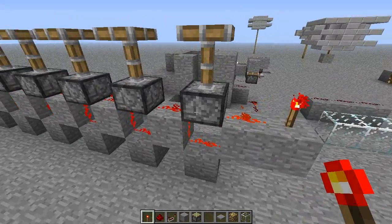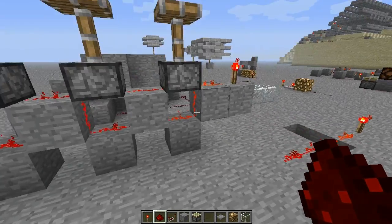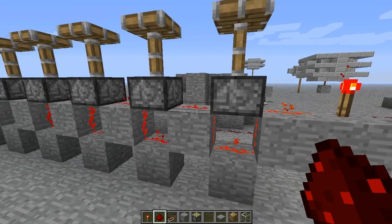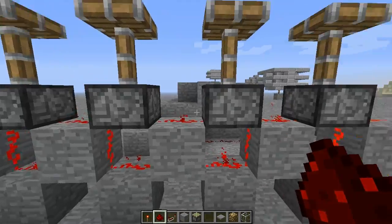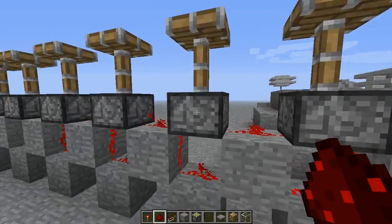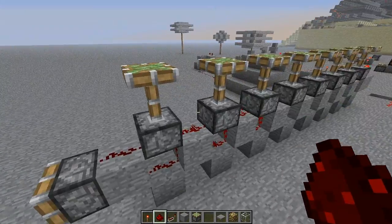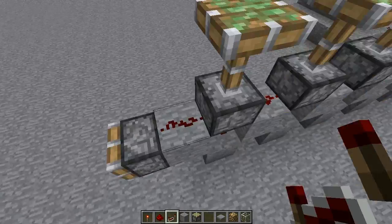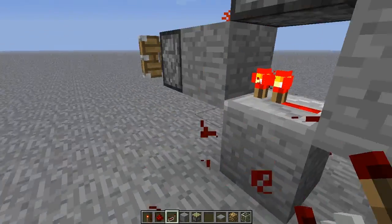They're all instantly powered, with no use for repeaters, and it is one block wide — very compact. It simply goes down and up, with the wire powering both pistons at all times. But that will still only last for 15 blocks; this last piston isn't powered. This can easily be fixed by placing a repeater there, and then you could have this going for another 15 blocks.